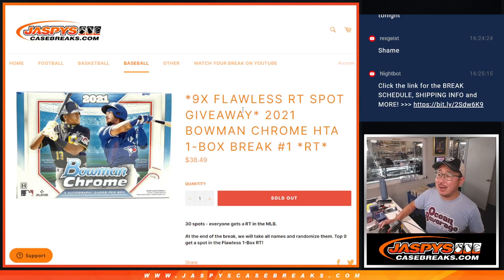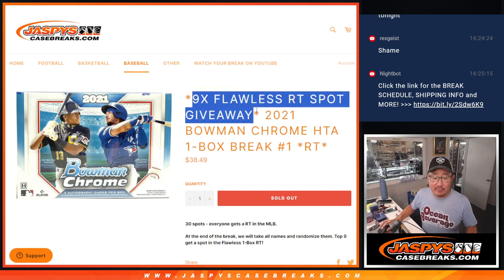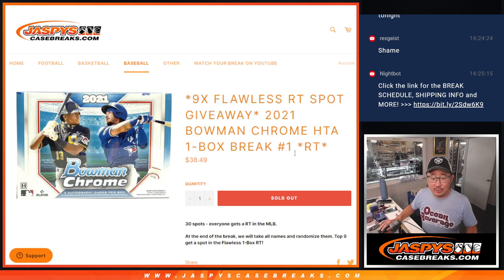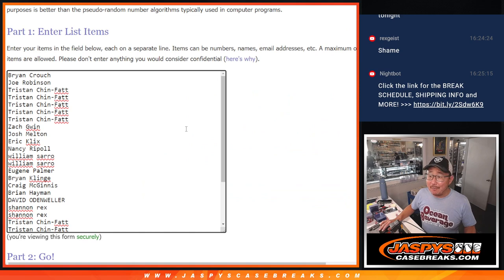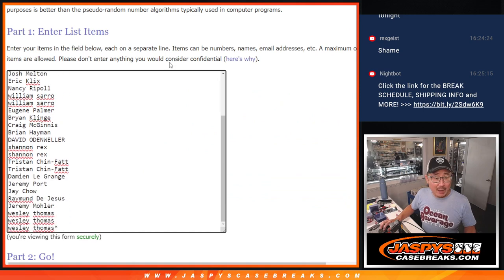Hi everyone, Joe for Jaspi's Casebreaks.com, coming at you with 2021 Bowman Chrome HTA, one box random team break number one, 2021 edition. At the end, we'll re-randomize everybody's names and the top nine will get flawless baseball spots. We've got one more of these fillers already loaded up — check it out at Jaspi's Casebreaks.com. Big thanks to this group for making it happen. Appreciate you.